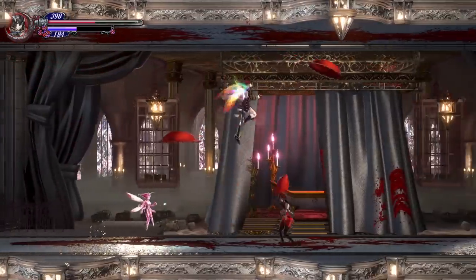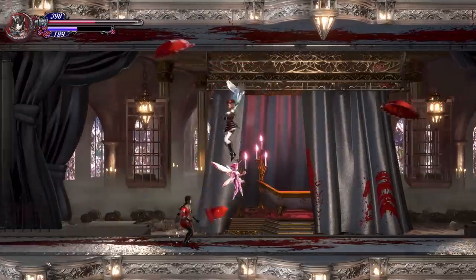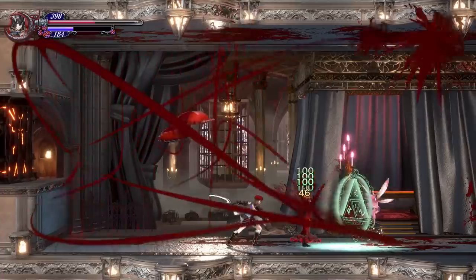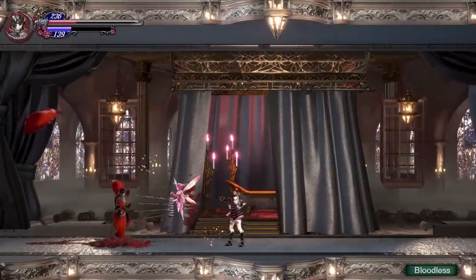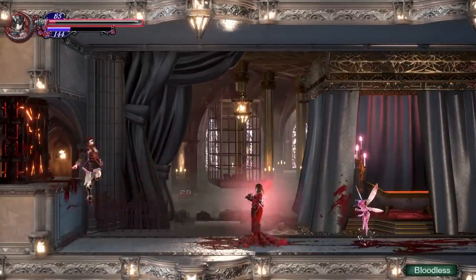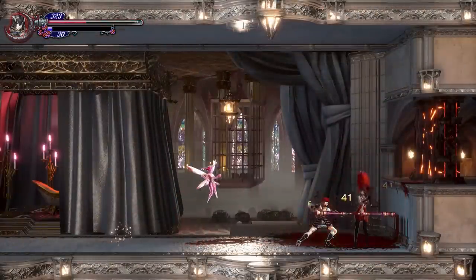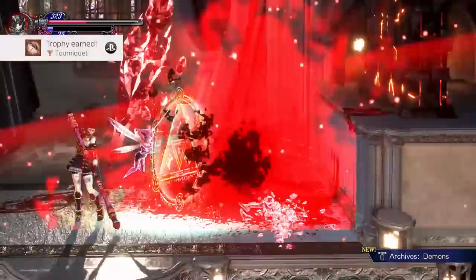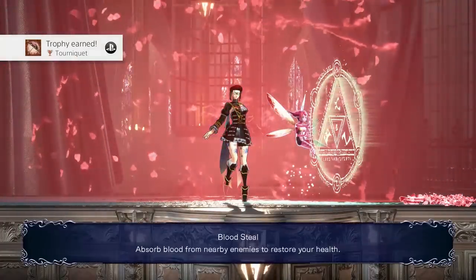Just keep fighting her and beat her up. She has a really nasty habit — this is kind of the trick she pulls off. Halfway through the fight, she just sucks up all the blood in the room and completely restores her health. You might think there's something you can do to avoid her from being able to do that, but no, there isn't. It's just part of the fight. She does it once, and then you beat her up. Just keep hitting her and she'll eventually die — she doesn't do it again. When you beat her, you get the power: Bloodsteal.